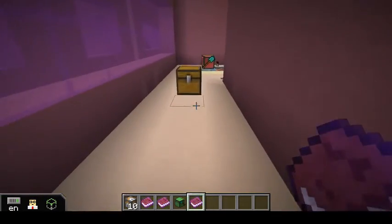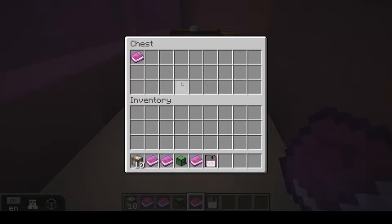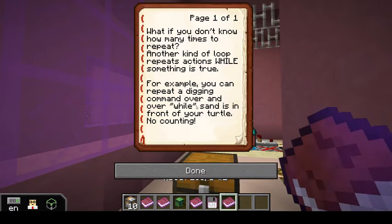Moving on to the next floor of the building. We have a chest with a new disk containing something called a while loop example, and another book about loops — loops number two. The book asks: what if you don't know how many times to repeat? A while loop is a little more complicated than the repeat loop because you have to specify some kind of condition for the loop to check. As long as that condition is true it keeps doing the actions in the loop, and as soon as it checks the condition and finds it false, it breaks out of the loop and continues with the rest of the program.